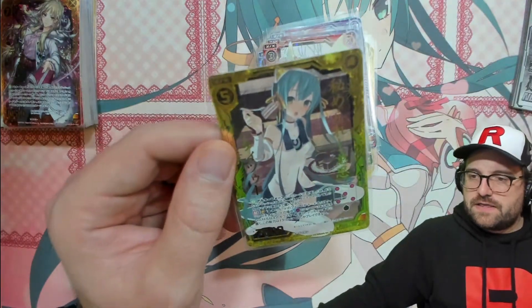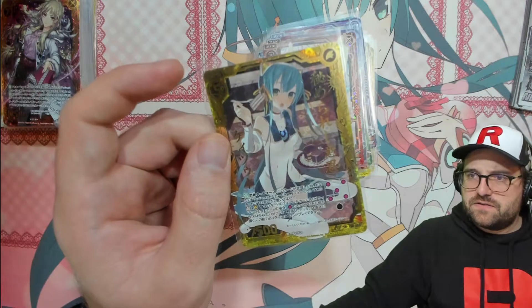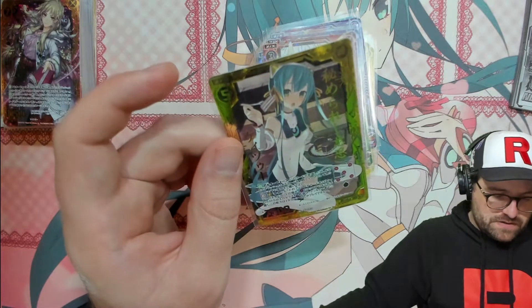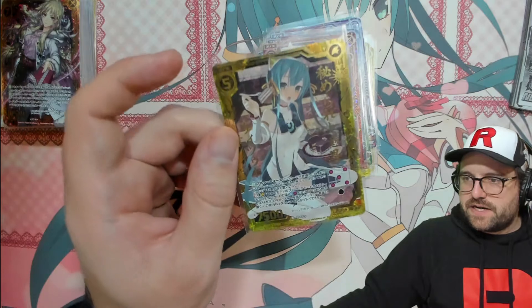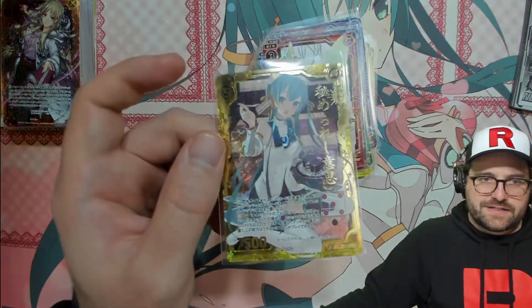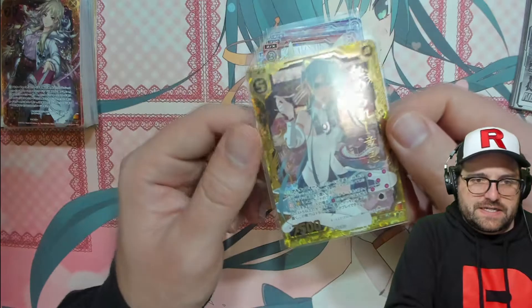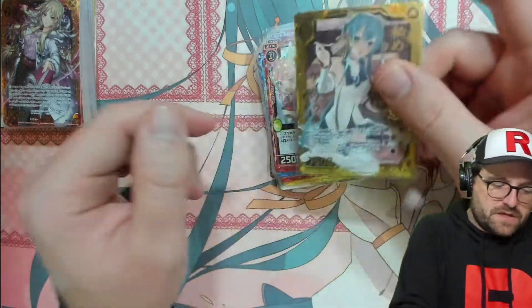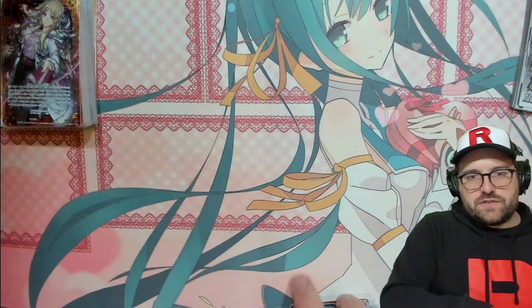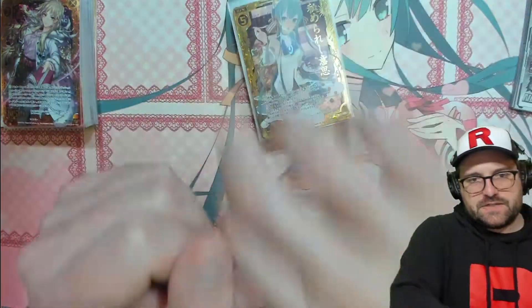So there you have it — Living Hidden Intention K2. I don't think we even got the regular version of this, and this is probably one of the more expensive — if not the most expensive — secret rare, I would say. Secret rare holo. Let's see here: 680 yen, so that's as good as it gets without getting that ZXR that we didn't get, but even that is only about 980 yen. Not a big deal, not the end of the world — would have been nice to get it, but it is what it is.